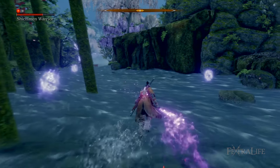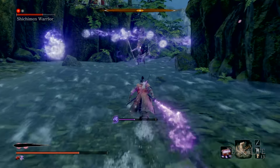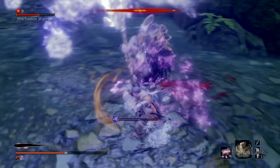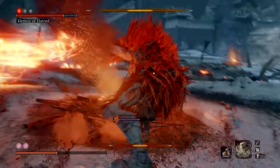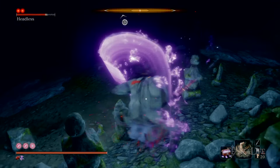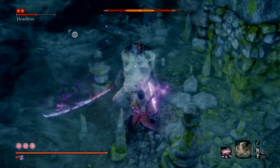When using the Malcontent on apparition type bosses and mini bosses, be sure to use it when they are not mid animation for best results. Sometimes when they are in the middle of a lengthy attack the Malcontent seems to do nothing, so be sure to wait for an opening so that you don't waste spirit emblems or get hit while using it. The Malcontent might be the most effective way to take on Headless, as it can make rather short work of them perhaps even more easily than the Umbrella or the Lazulite Sacred Flame.